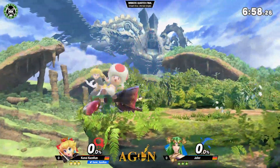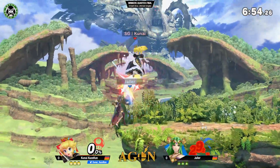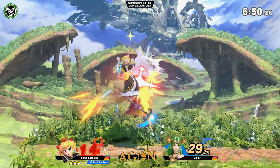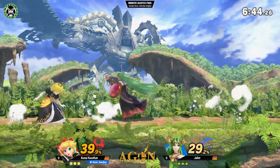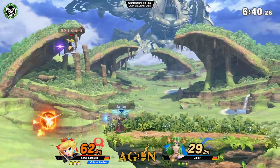I wish they would play on it more. Gets a down throw back air. Kunai trying to wall Yalla out, but Yalla just hits these nairs and you're just airborne all the time. Trying to hit him with the fair. Nair out of shield. Clean punish.